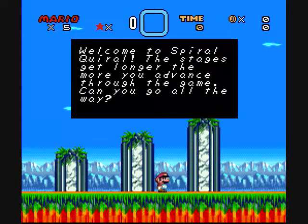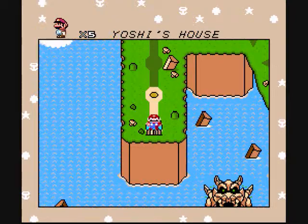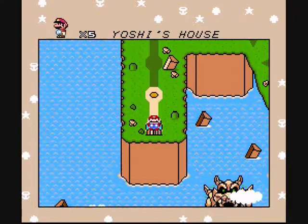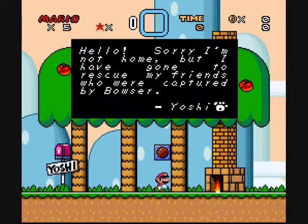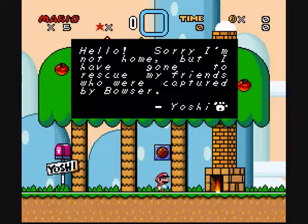Welcome to Spyro Queerall. The stage gets longer the more you advance through the game — can you go all the way? Apparently there are seven levels in this stage, and why I held the other hack I wanted to do for today — or rather tonight — is because this other one has 35 levels. Also, we have some Final Fantasy 3 music — the other world. Anyway, let's go to Yoshi's house. Also, the type of letters is similar to the font from Link's Awakening on the Game Boy — Legend of Zelda, in case you aren't sure.